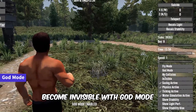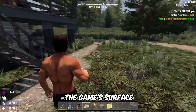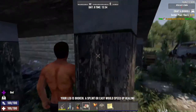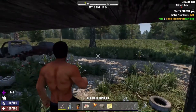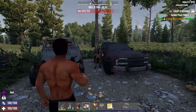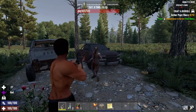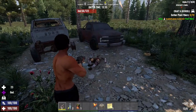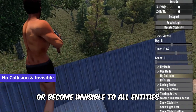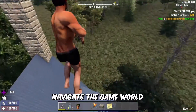Become invisible with god mode. Maintain your hunger, cure ailments, and even venture beneath the game's surface. You can also toggle god mode using the Q key. Pass through objects or become invisible to all entities with these two powerful options — navigate the game world like never before.